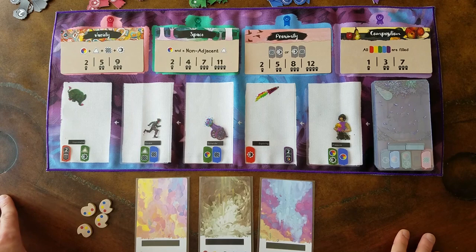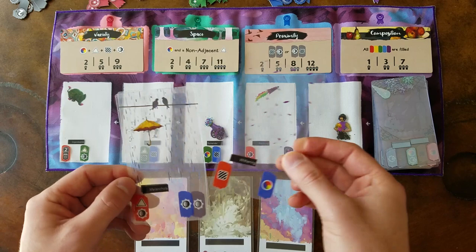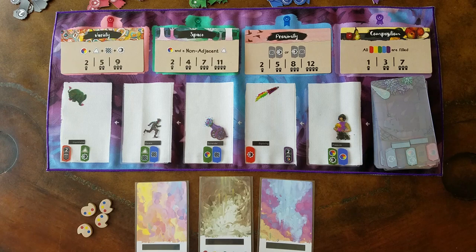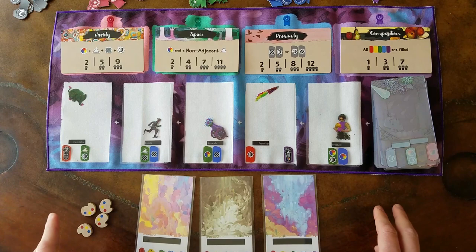What we're trying to do in the game is get these clear art cards, layer them in hand, find the best possible combination, and then sleeve them into our background cards. We will then score points for each condition that we meet. The game will end when all players have completed exactly three paintings, and each painting will contain exactly three art cards.